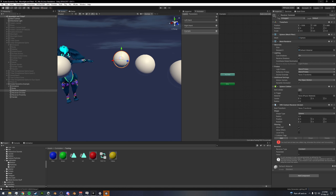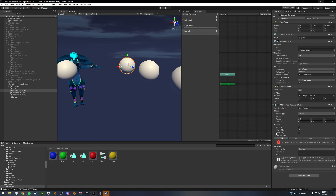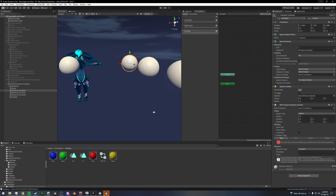When you add the VRC Contact Receiver, you'll have options for radius to change the scale, position to change the X, Y, Z position without changing the transform, and rotation. You can turn off whether you can interact with this receiver, if others can interact, and whether this parameter is local — if you want to sync these over the network using a parameter in your parameters list. However, you do not need to do this. As noted in the documentation, it is not necessary to use a synced parameter; it is updated on both the local and remote machine.